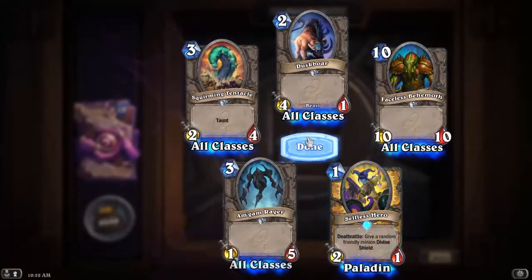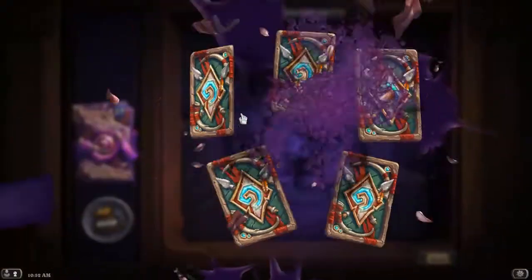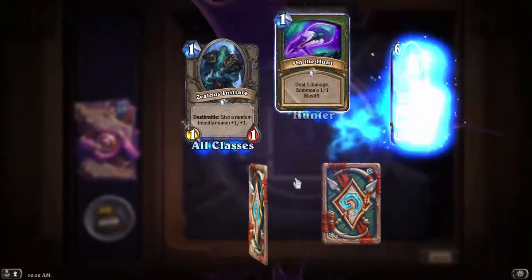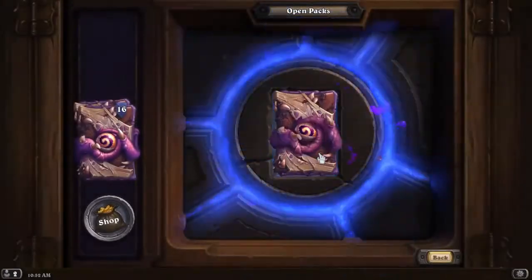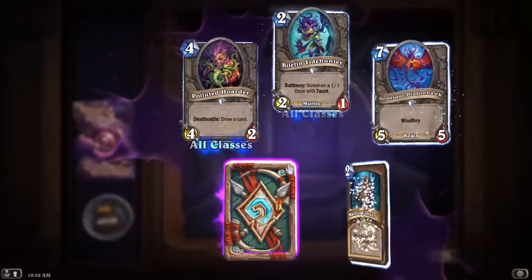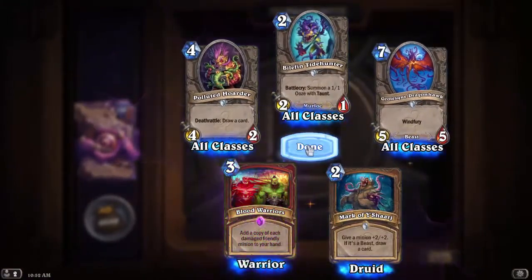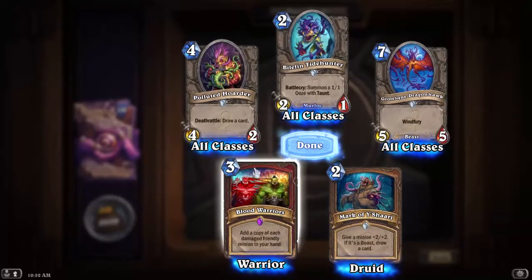Selfless Hero again — that's number 5. Another Corrupted Seer. Blood Warriors: add a copy of each damaged friendly minion to your hand. That could get kind of gross.